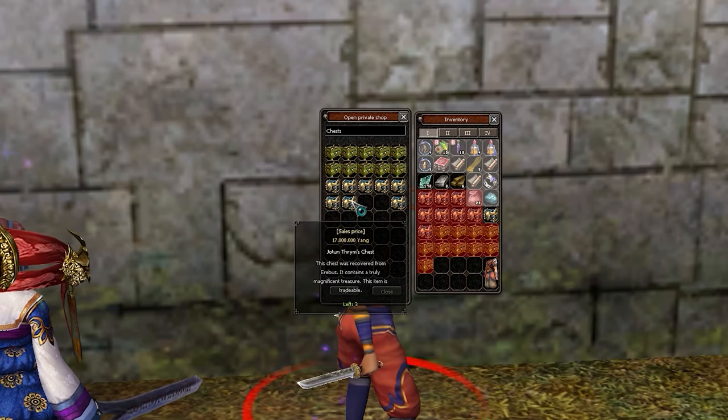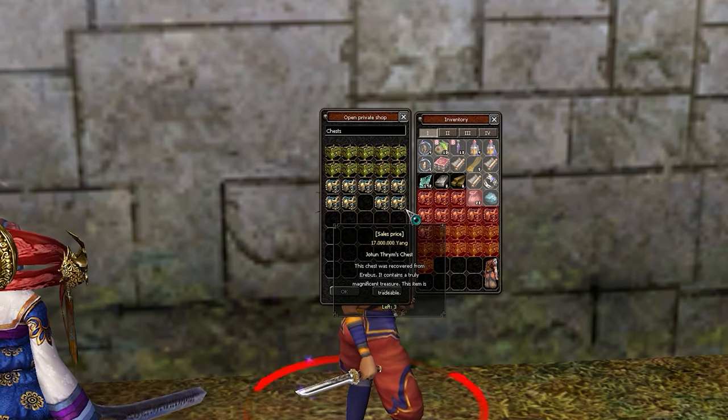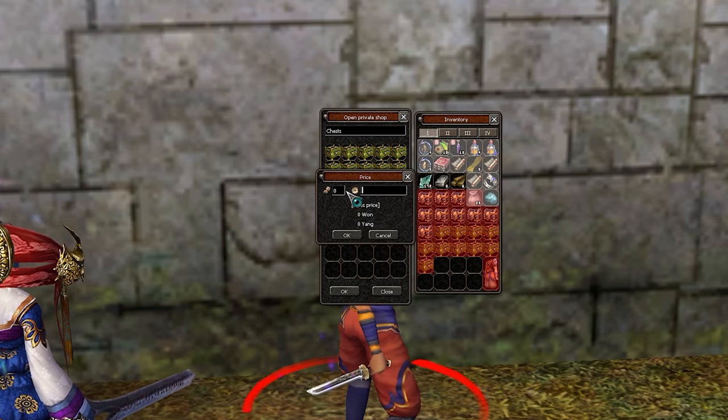He gave me away some of his chests for the help — not just for the armor, but also for the helmets we have been upgrading previously.